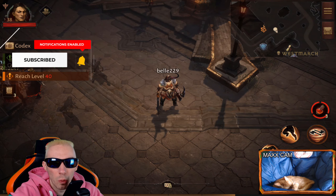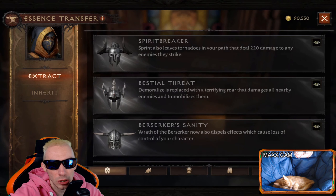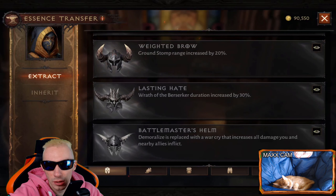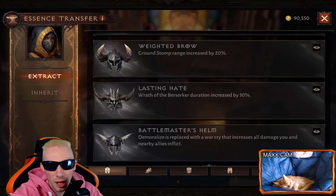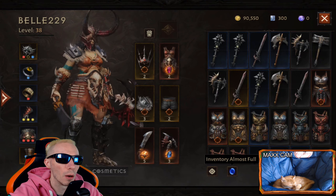The first thing we need to do is go to West March. This is our main place of business — this is where you'll find all of your NPCs to do various different things. Essence transfer looks literally like a little essence flame, so we're going to head on over there.